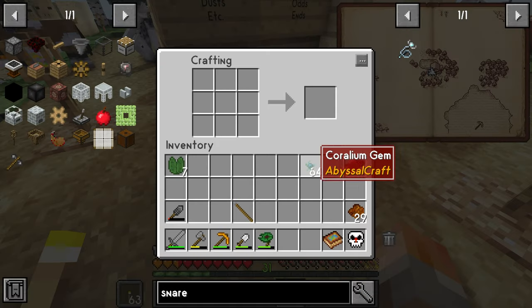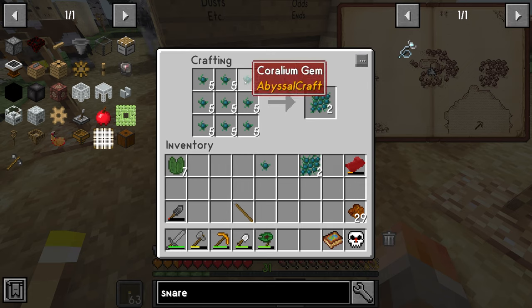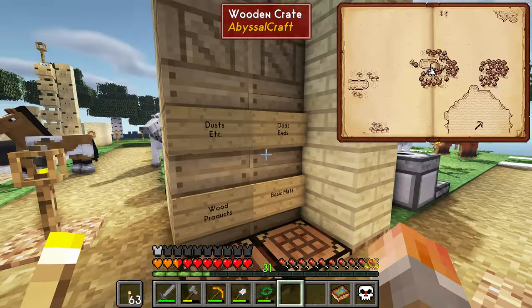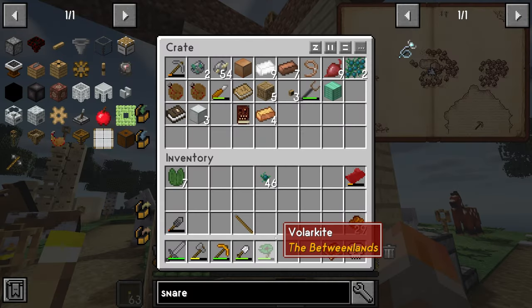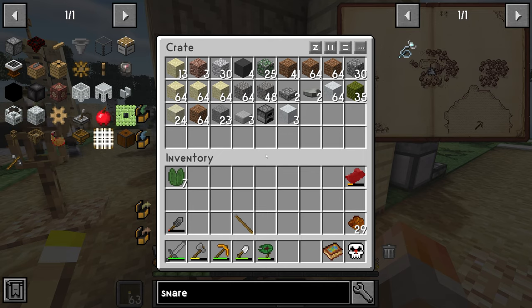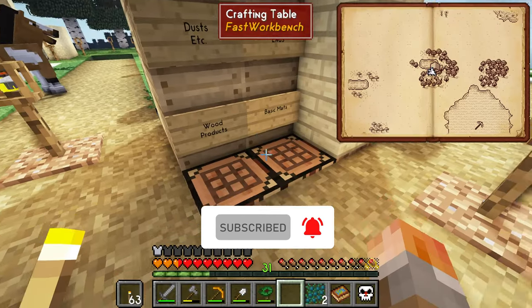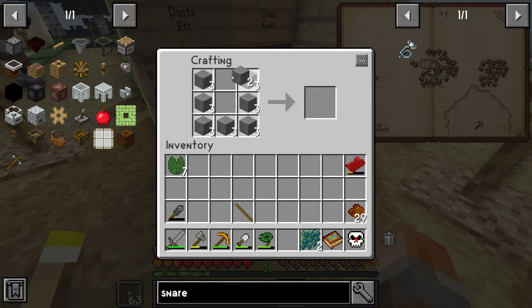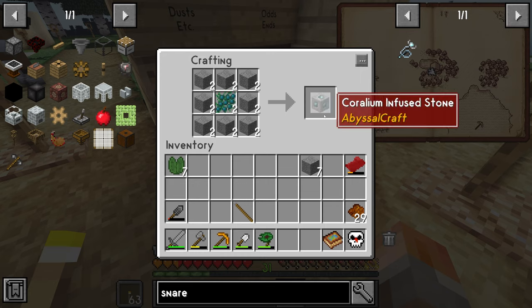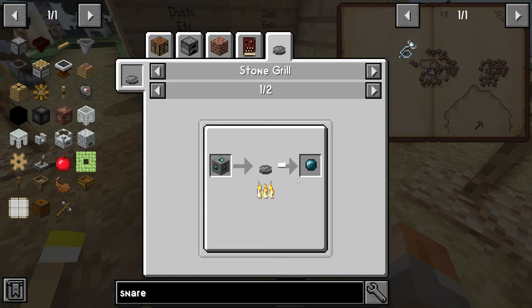We may as well just craft them into what we need now, which is two coralium gem clusters if I remember right. Then you need to combine those with some stone, and that will be cooked up into coralium pearl. Let's just craft them and put them around — there we go, coralium infused stone — so we can then throw that into our grill.